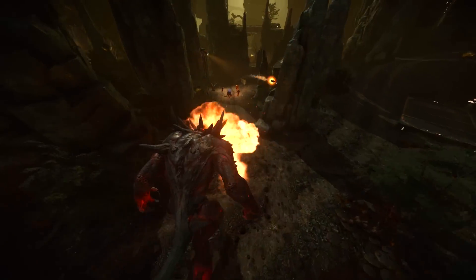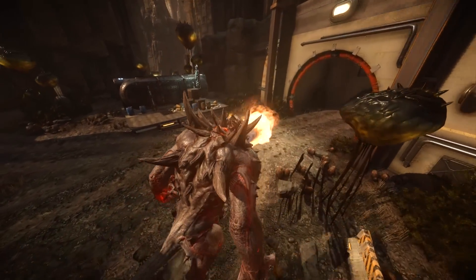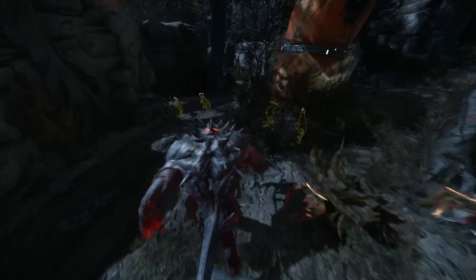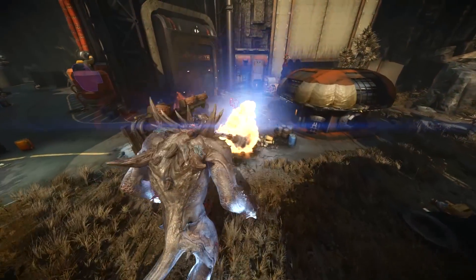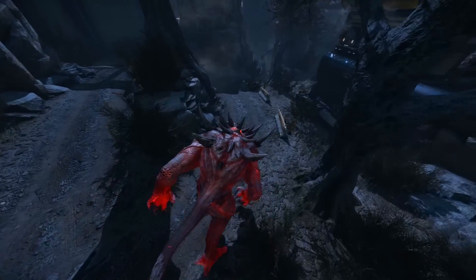For attacking multiple nearby targets, Goliath uses his Flame Breath. This attack is great for killing groups of wildlife, clearing booby traps, and detecting cloaked hunters.